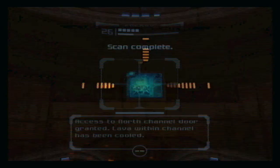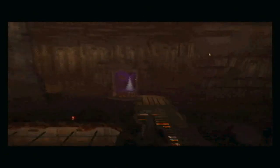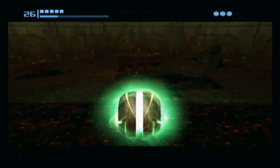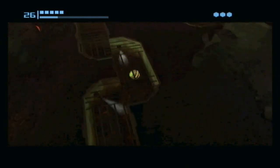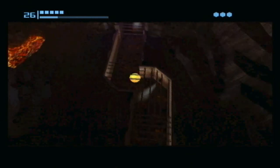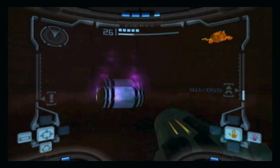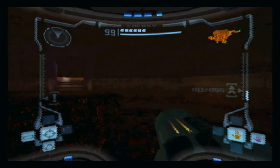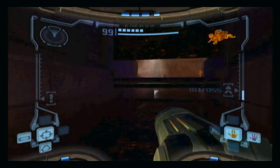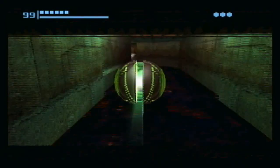A lot of it's all twisty — the passageways are all twisty, so you can't really effectively boost ball in here anyway. Go down here and we can boost ball through here, and there's the energy tank right there, right in front of our very eyes. We've got ourselves the energy tank, and that increases our health up to — is it six right now? It looks like six to me. Yeah, it is six.